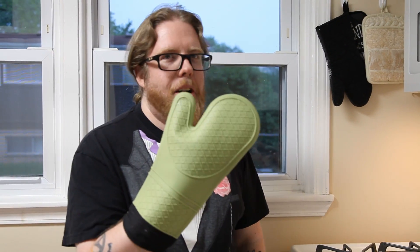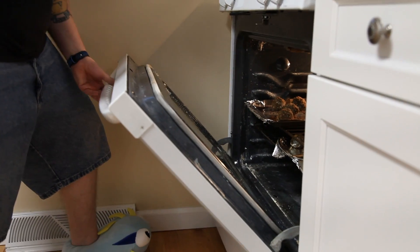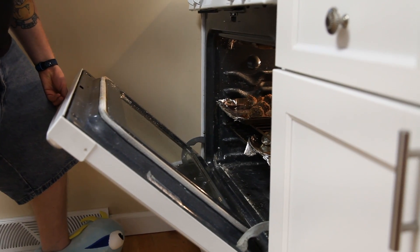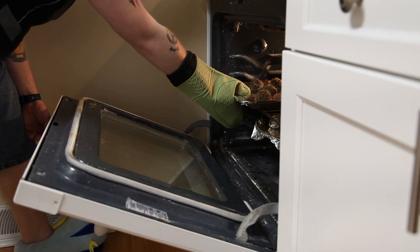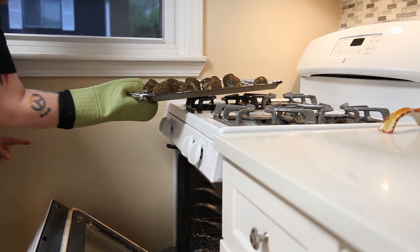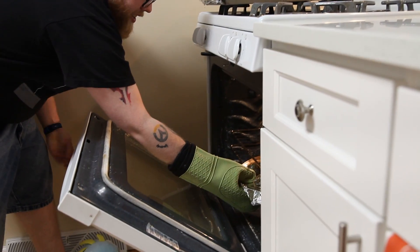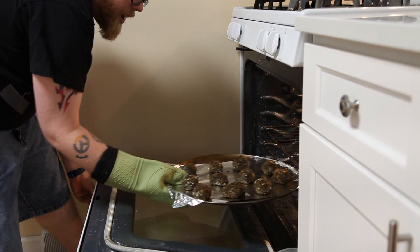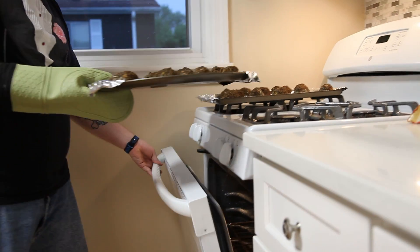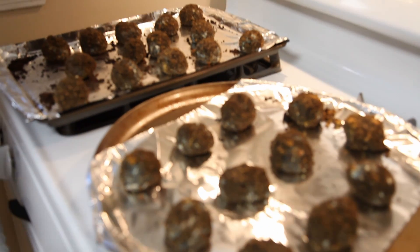Alright guys, our 15-minute timer's up and I've got my silicone gauntlet — some might call it an oven mitt, but I play WoW, I'm a warrior of the culinary arts, this is my gauntlet. Going to reach into my oven and extract our Azerite cookies. Now I know what you're thinking: Dapper Jeff, these don't look much like cookies — they look like nuggets. And well, you're right. But Azerite comes in nugget form. I'm going to let these cool for a minute.